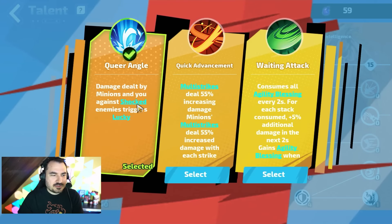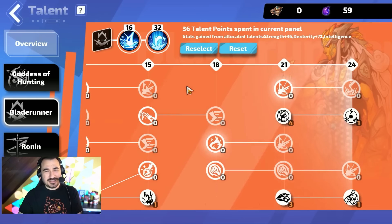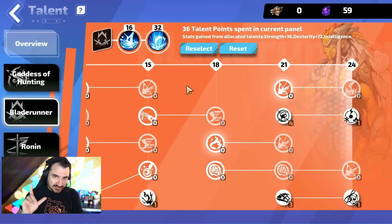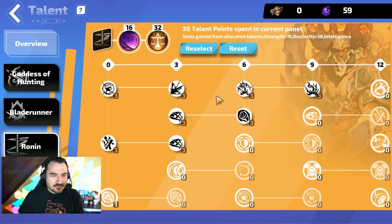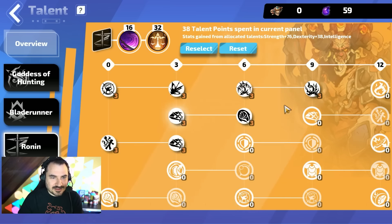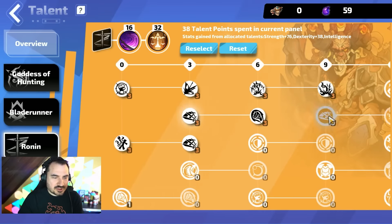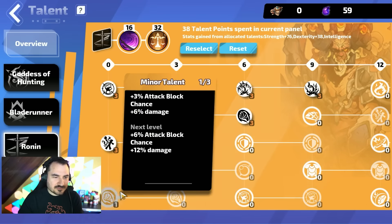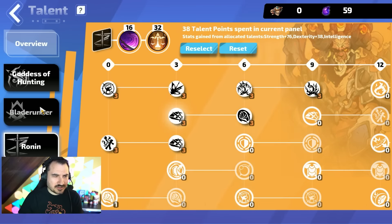In Blade Runner you get Lucky from strikes against shocked enemies. Lucky makes your lightning damage roll twice, and because lightning damage has a really big range, you end up doing a lot more. Ronin is where a lot of your survivability comes in — you have six life per node, some movement speed and attack speed, and extra shadows. I'm starting to work on some block as well. The block angle isn't one I've seen be too popular, but honestly I think it's underrated and actually a pretty good choice.